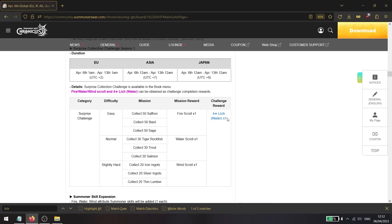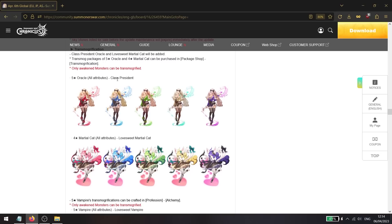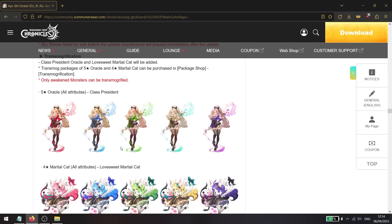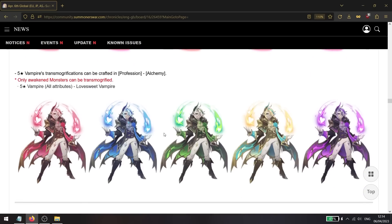New transmog modifications are being added to the global server: with real money you can purchase oracle transmogs and martial cat transmogs. There's also a five star vampire transmog you can craft from the alchemy profession — around level five is needed — so check that out if you're interested.